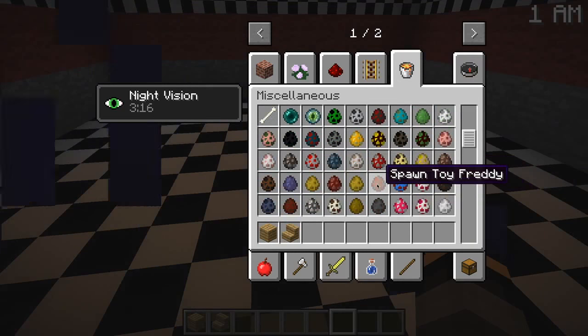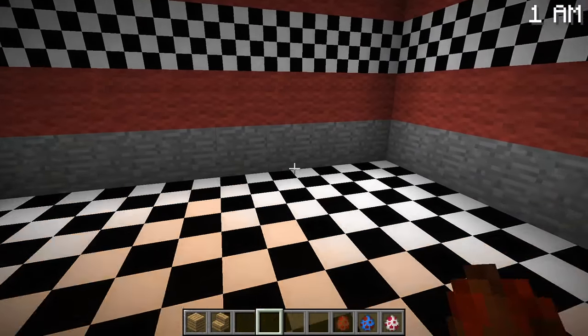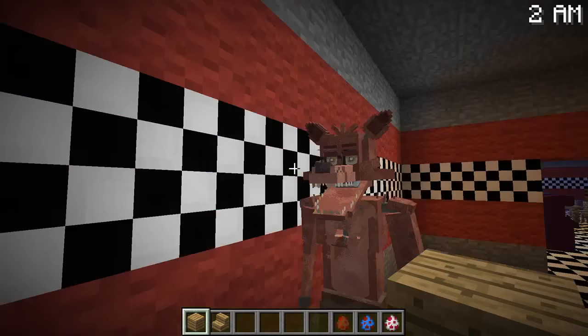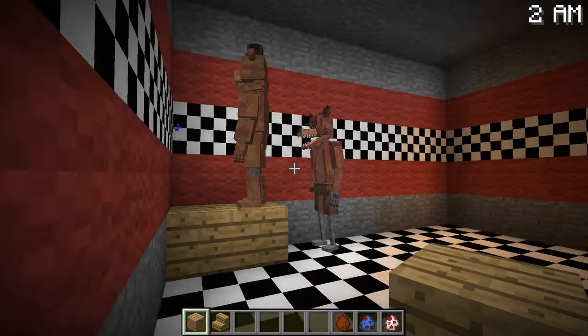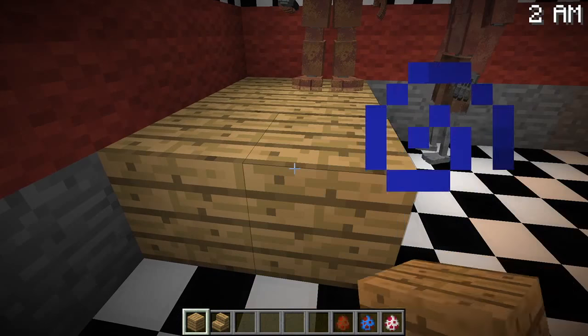Let's get Toy Freddy, Toy Bonnie, and Pre-Mangle. I want to see what Pre-Mangle looks like — whoever the creator made. Foxy, I'm trying to build here! Oh gosh — Freddy, Freddy, go away. Guys, this is not your stage. Oh, I got a text message.